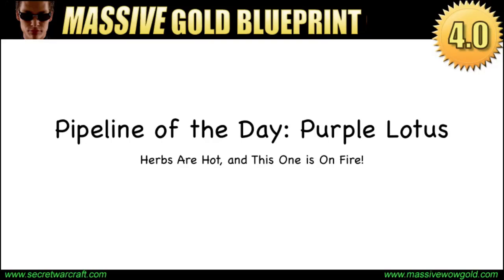Jonathan Kennens here with Pipeline of the Day, and today I'm looking at Purple Lotus. The Auction House is finally settling down into the new economic realities of the Cataclysm era, and we're starting to see how the various trade goods markets are going to play out for the next year or so. One of the big winners — no real surprise if you've been playing the Auction House for a while — is the whole category of herbs. These have always been a cornerstone of most successful players' gold making operations, and this is truer than ever now in Cataclysm.